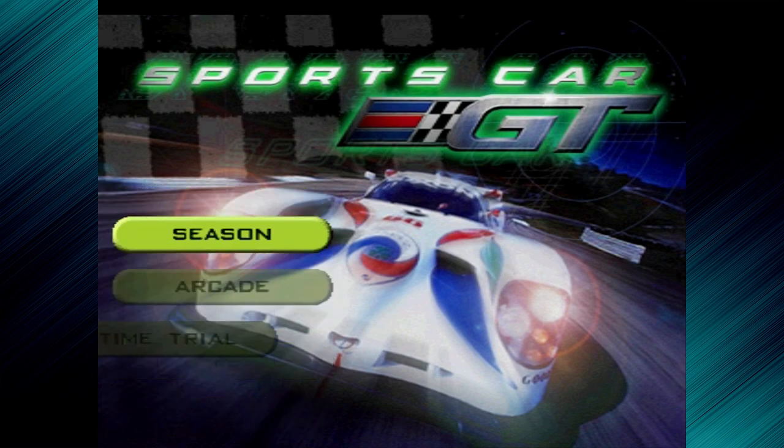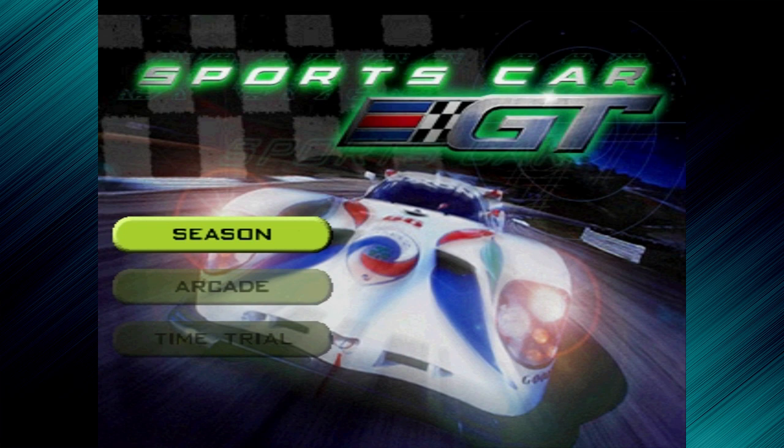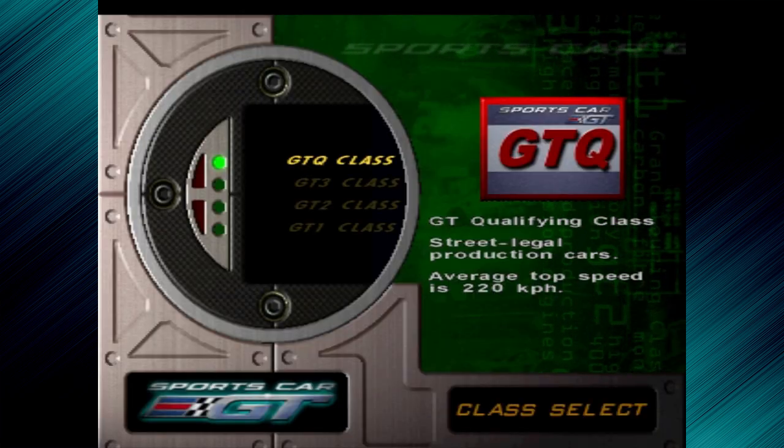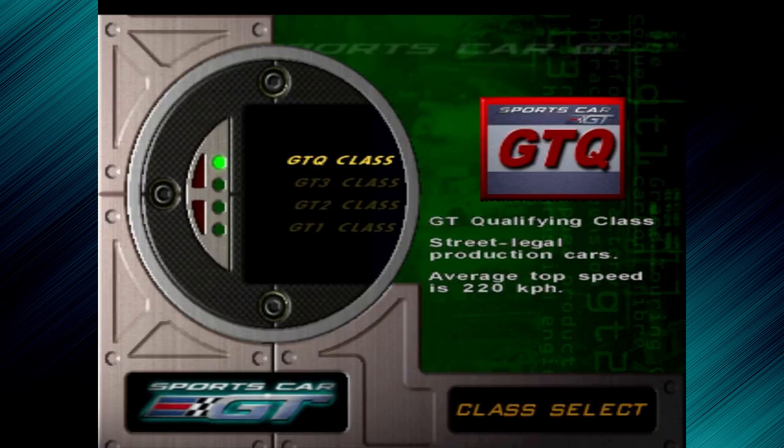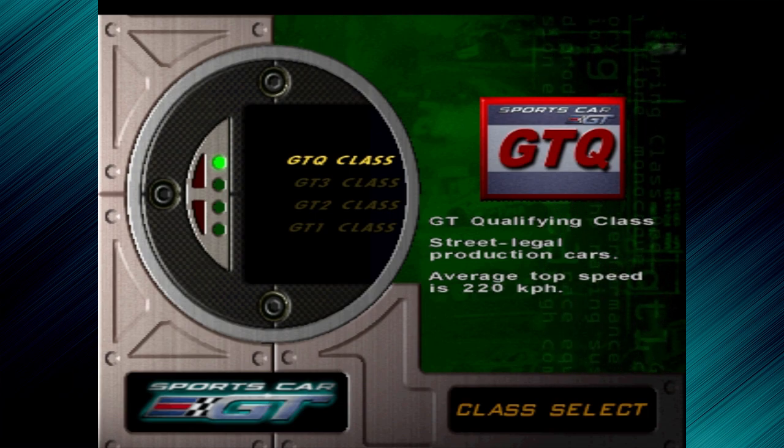You have two modes to begin with: Season or Arcade. Arcade is basically the free race mode — select any of the tracks and cars available and do a spot race. But we're going to do a Season. You are given four classes: GTQ, which is the qualifying class, GT3, GT2, and GT1. When you complete all four classes you're given a little bonus. The only one we can select at the moment is the GTQ.